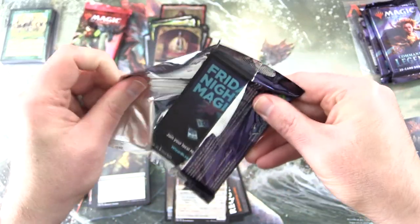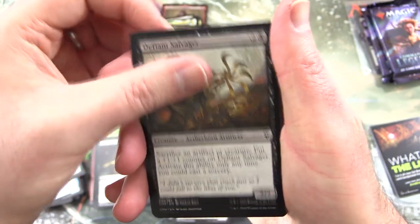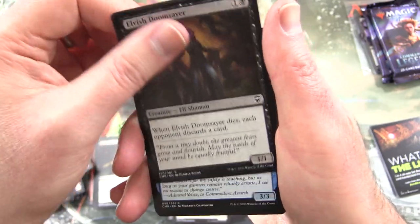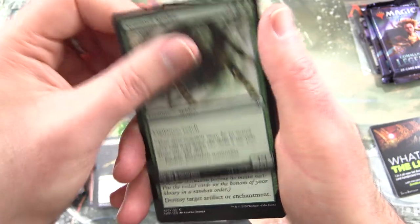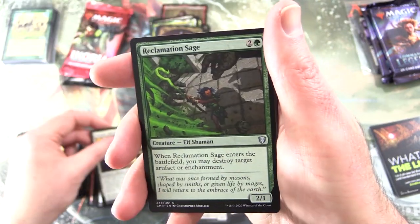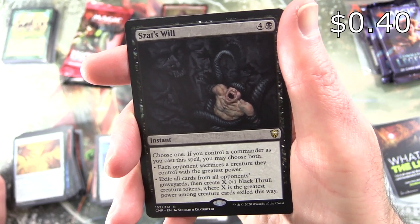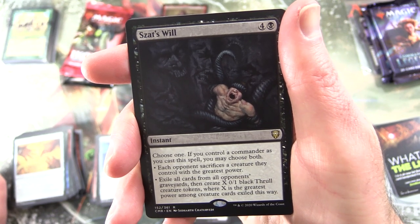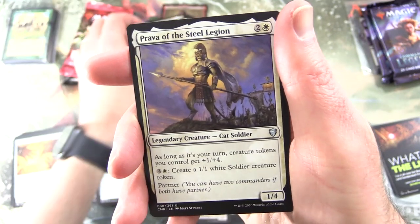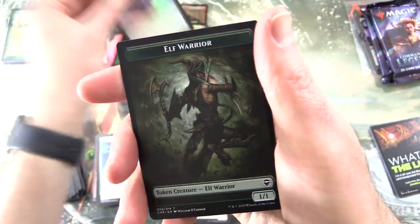On to the fourth pack of Commander Legends here. We have a Deranged Assistant. Universal Solvent. Defiant Salvager. Rummaging Goblin. Omen Speaker. Squad Captain. Wild Heart Invoker. Elvish Doomsayer. Azure Fleet Admiral. Angel of the Dawn. Sentinel Spider. Natural Reclamation. Sissay's Ring. Orzhov Advokist for the Uncommons. Reclamation Sage. Mask of Memory. And the rare is Zat's Will — Instant for five. Choose one; if you control the commander as you cast this spell, you may choose both: each opponent sacrifices a creature they control with the greatest power; exile all cards from all opponents' graveyards; and create X 0/1 Blackthrow creature tokens where X is the greatest power among creature cards exiled this way. We also get Prava of the Steel Legion, and Amix Filigree Thrasher, along with a Foil Rare Rakshaza Debaser. And an Elf Warrior token.